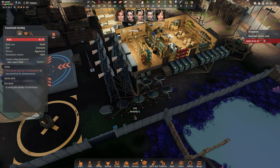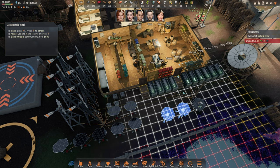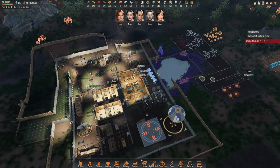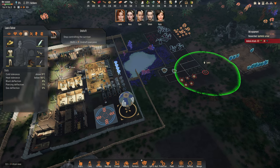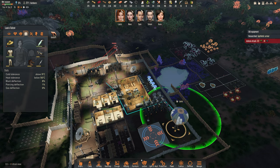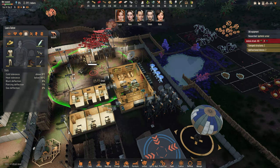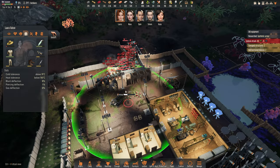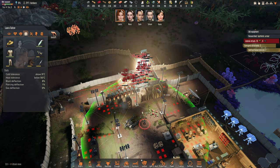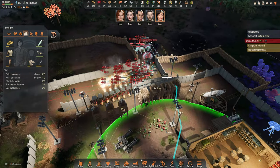I guess I should make more graphene solar cells. Yeah, I think I need to make more. Lara, could you come back please? Because they're gonna come for you. So you go there. Simon you go there. Lara you go there. Kana you go there.